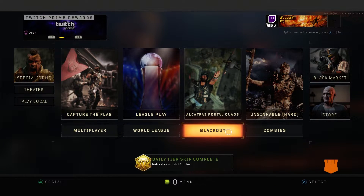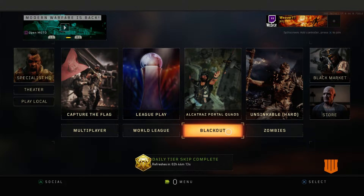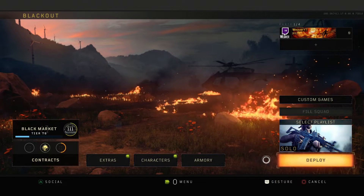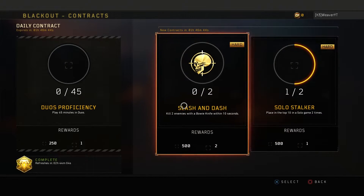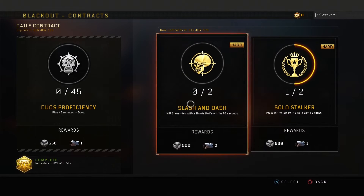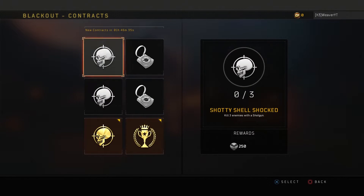If you keep doing this across Blackout and Zombies as well, you can earn the maximum amount of crates. This could take two to four hours depending on how fast you are. I'm still working on Blackout — still trying to get top 10 solo wins.